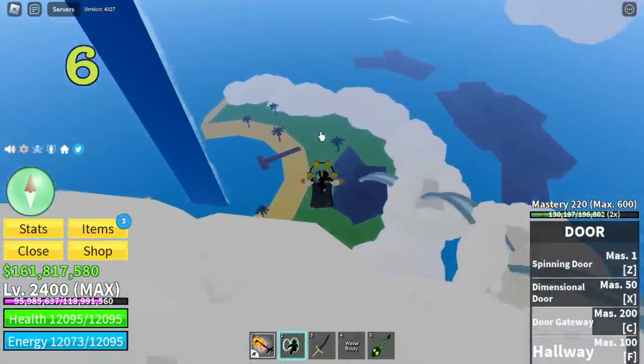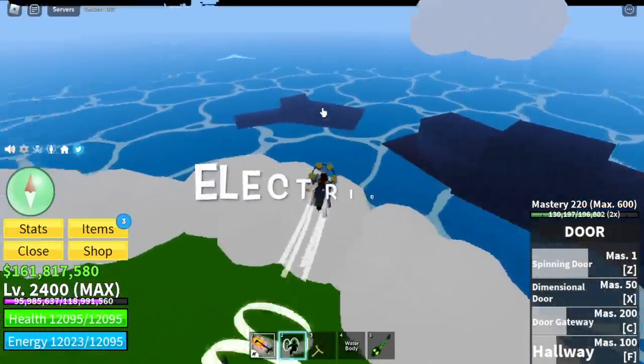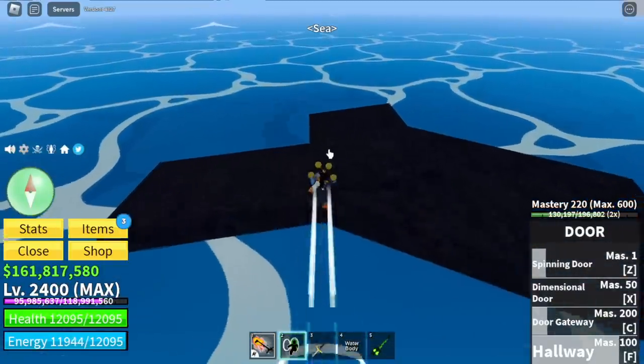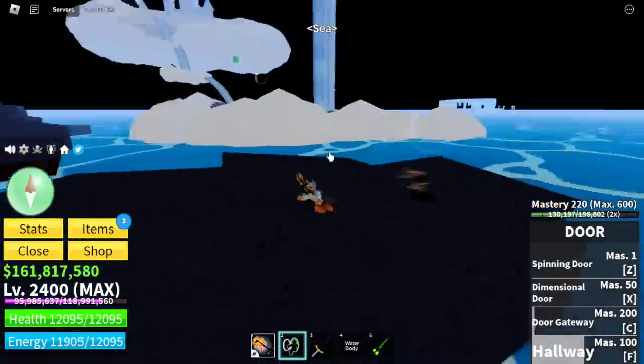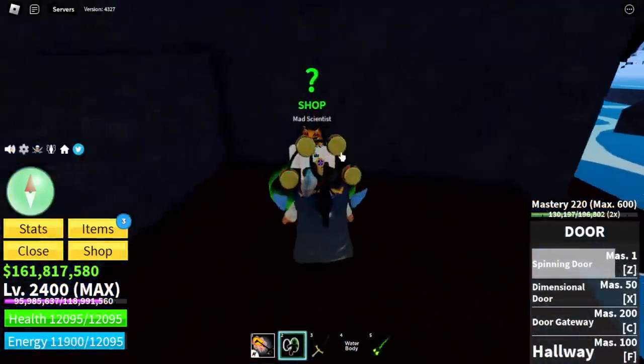Number six, just in case you want to find the electric fight style, it's located on the bottom of the skylands, on the rocks. The NPC is hidden here — the mad scientist. So here he is.